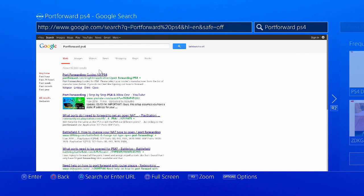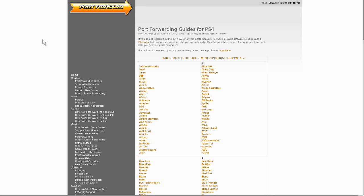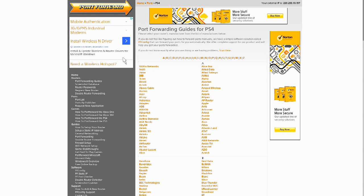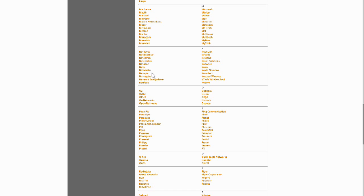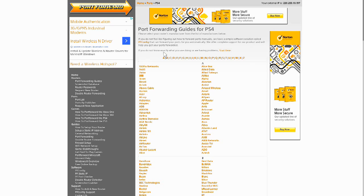You can search 'port forward PS4' — you can do this on your computer if you want, it might make it easier. Go to portforward.com and you'll see port forwarding guides for PS4. This is going to give you a list of router manufacturers. So if you have a Netgear, you can go down to the Netgear list and find your router model. Check underneath your router to see what you've got and you'll usually find it in here.